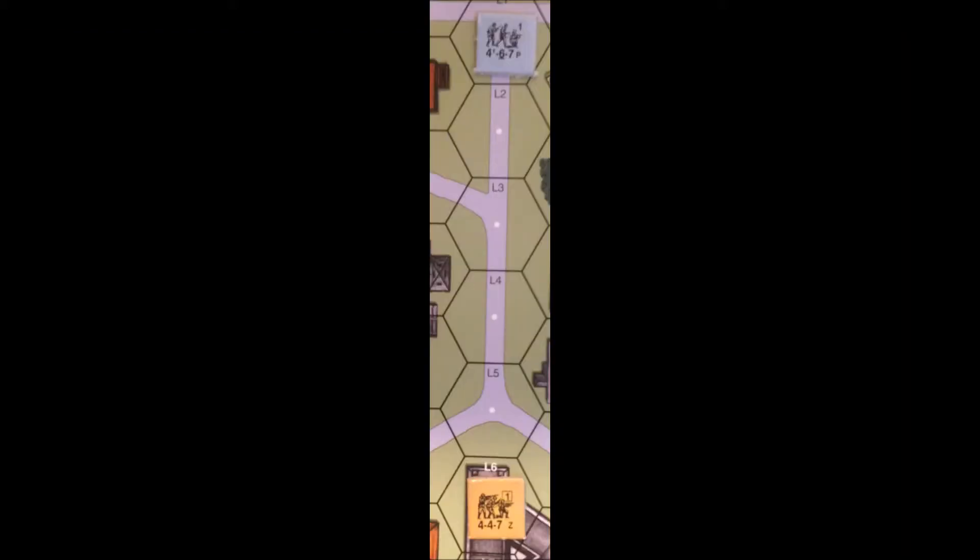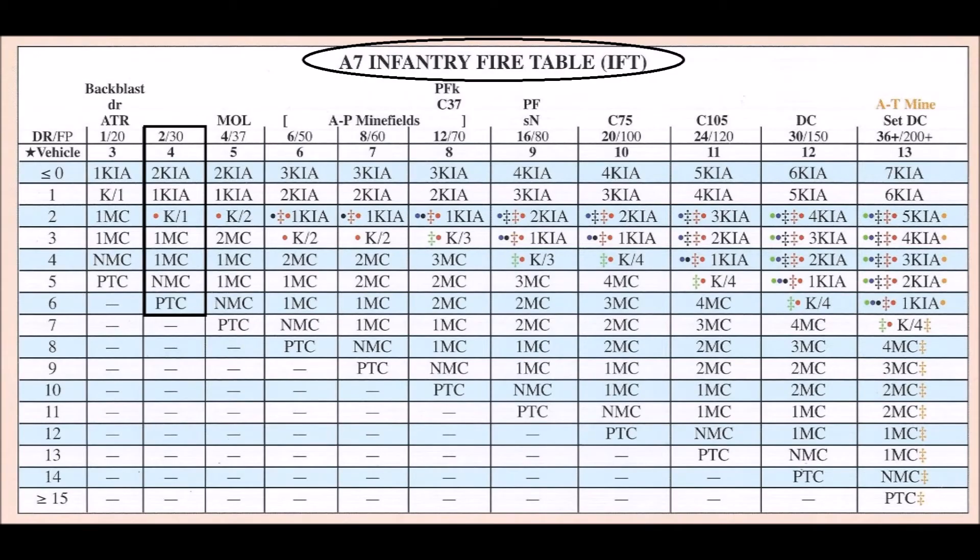Finally, if the range between the 4-4-7 and its target were 5 to 8 hexes, then the 4-4-7 would use area fire, so the firepower would be cut in half to a firepower of 2. As a side note, if the final firepower of a squad lands between two columns, you use the lower of the two columns. So if the final firepower calculated for a unit was a 3, then you would use the 2 firepower column.